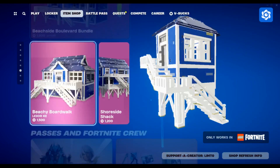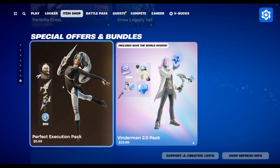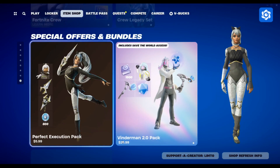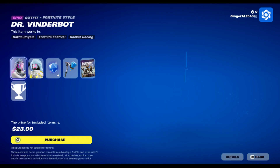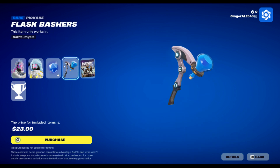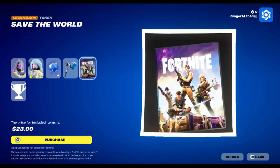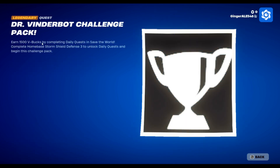The Lego, the Bell Pass, the Festive Pass, the Fortnite Crew, Perfect Execution Pack, Dr. Rinderbot, Bloglo, Flask Bashers, Save the World, Dr. Rinderbot Challenge Pack — Rinderbot in a daily quest in Save the World. Complete Home Base Storm Shield Defense 3 to unlock the daily quest and begin the Challenge Pack.